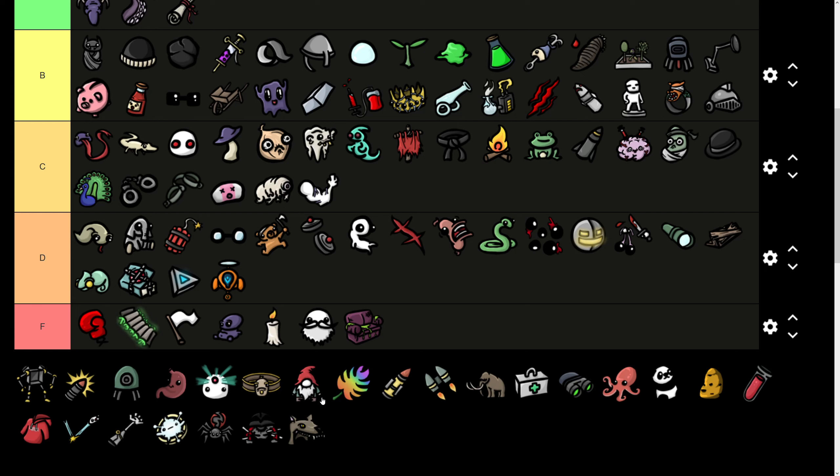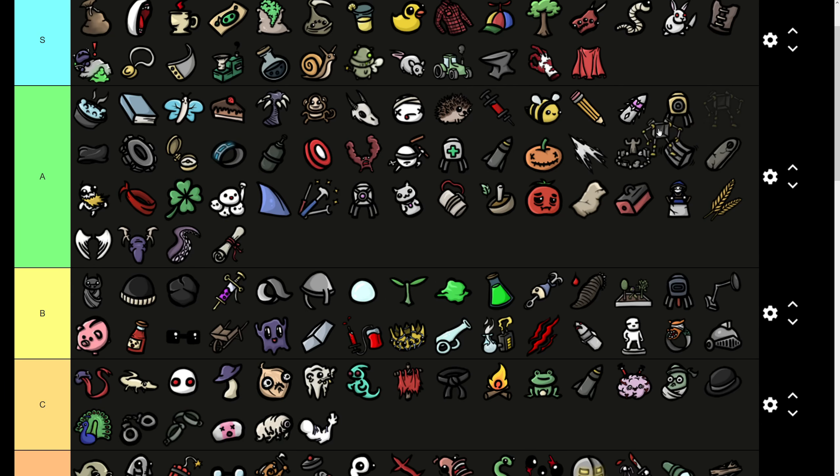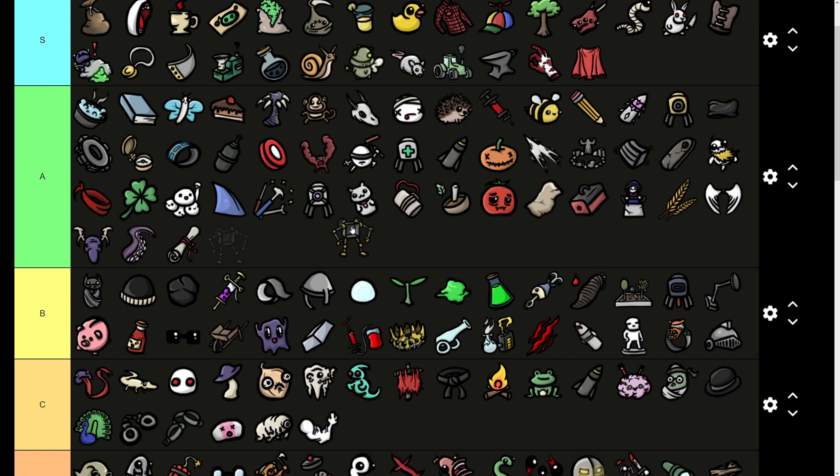The Exoskeleton gives you plus 5 armor, plus 5% crit chance, plus 5 engineering, plus 5% speed for minus 2 HP regeneration and minus 2% lifesteal. Five armor by itself would make this item pretty good, and 5 armor plus 5 speed makes it really solid overall. If you desperately need the healing maybe you won't take it. I'm putting it in A tier — it's very high in A tier — and you should grab it more or less whenever you see it.